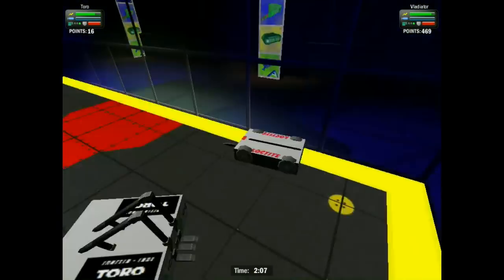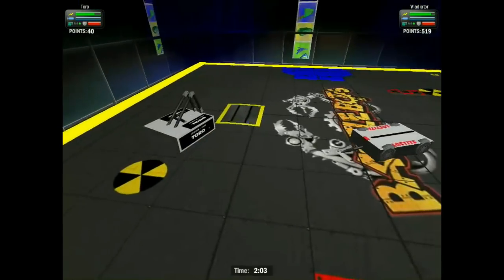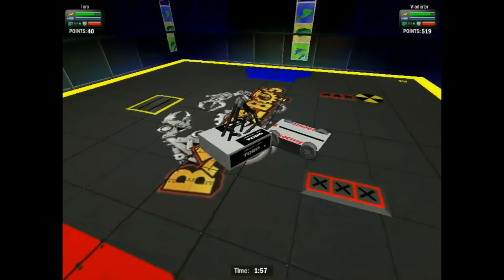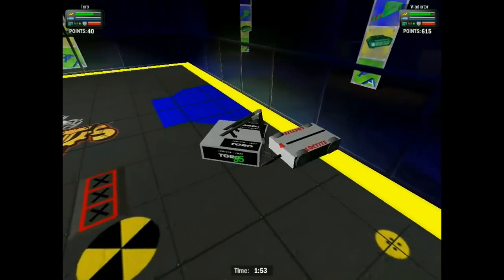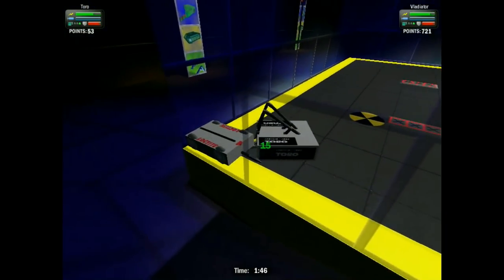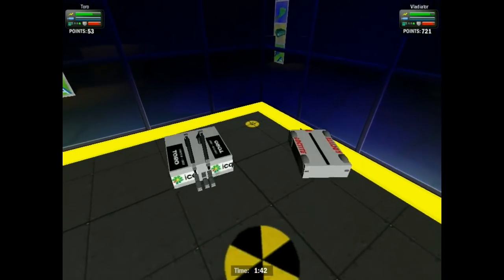So far it hasn't been the most eventful fight. Even Bladiator's struggling to get his weapon firing. There was a chance for Toro there and he missed it - a little too late hitting the flip button. He had Bladiator by the front left wheel but couldn't make anything of the opportunity. The bots are really struggling to get leverage on each other. Toro now cornering Bladiator, but again can't get the flip he needs.